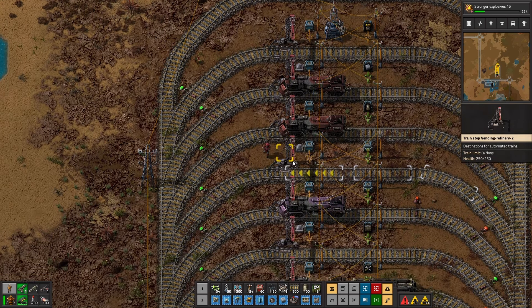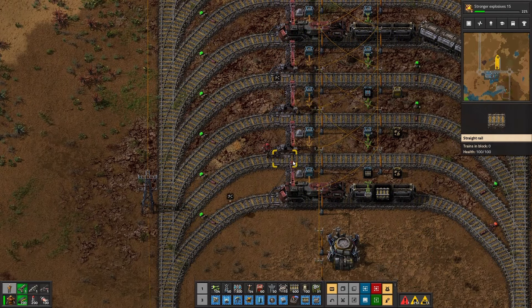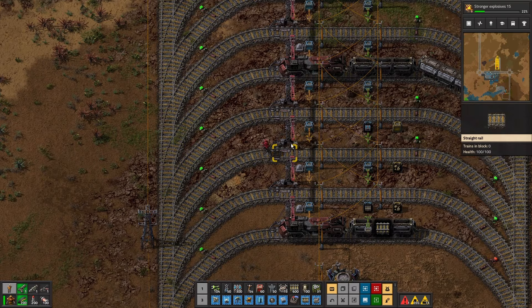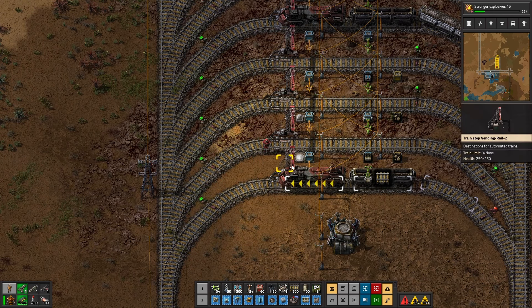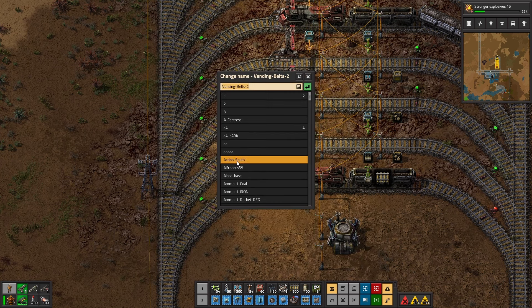Vending concrete, vending pipe — there's no red rocket. Vending rail, construction, belts, logistics. I don't think we need belts. Red rocket then. Caps lock — red rocket. Try and spell it correctly, that might help.